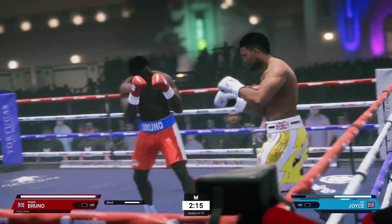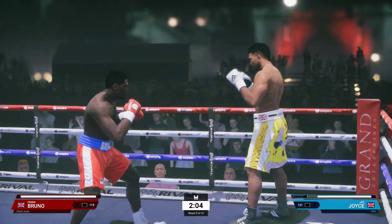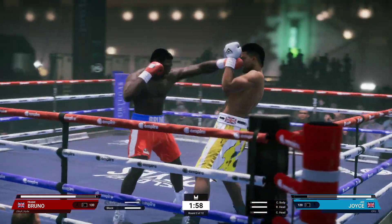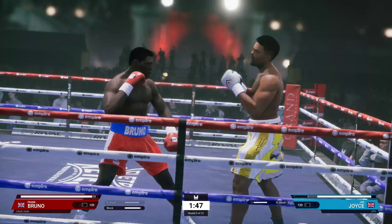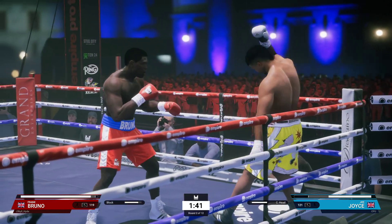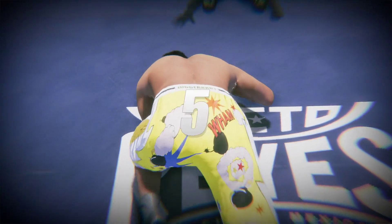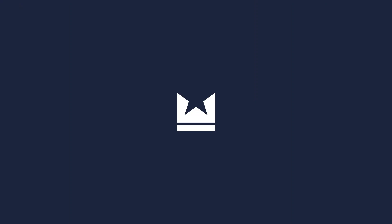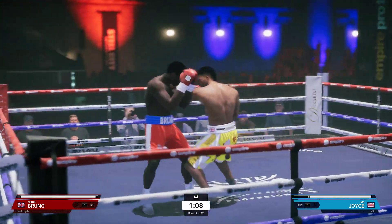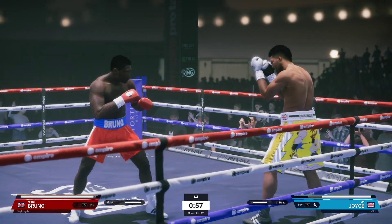Let him use his stamina — back it up a bit, nice, just keep doing that. Beautiful little flash knockdown there. That's the trick with these Undisputed ranked AI opponents — you've just got to keep letting them lower their stamina, and then when they've got low enough stamina they're a little bit easier to knock out.